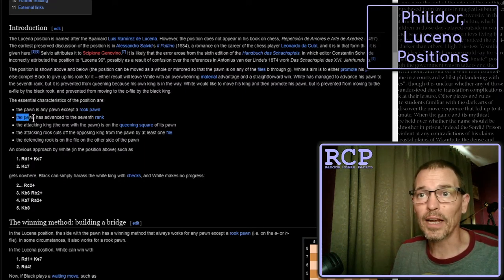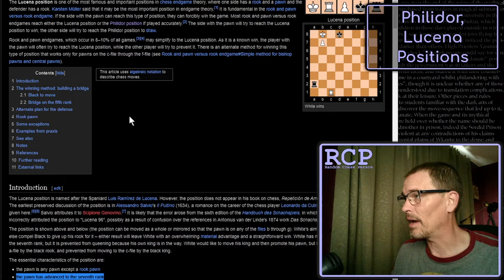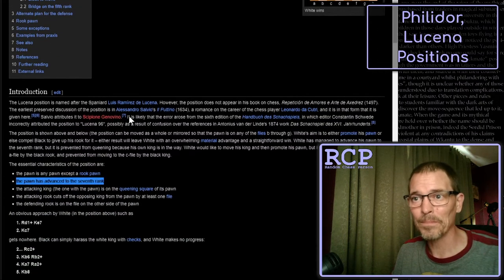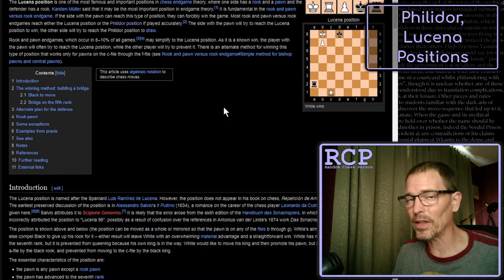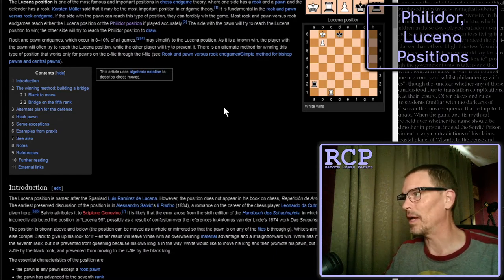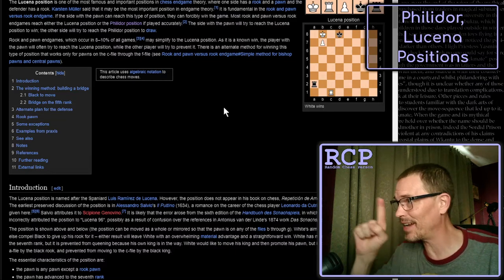Another difference is the second point of the Lucena: the pawn has advanced to the seventh rank. In the diagram, the side with the pawn is just about to promote - whereas in the Philidor, the pawn still had three squares to go. Third: the attacking king - the one with the pawn - is on the queening square of its own pawn. In the Philidor, the defending king was on the promotion square, but in the Lucena, the attacking king is there, with the pawn right next to it.